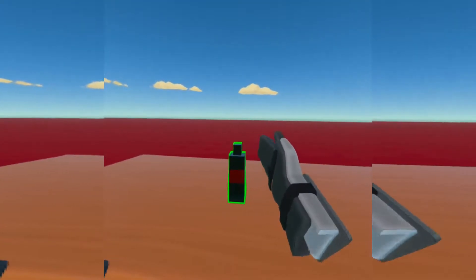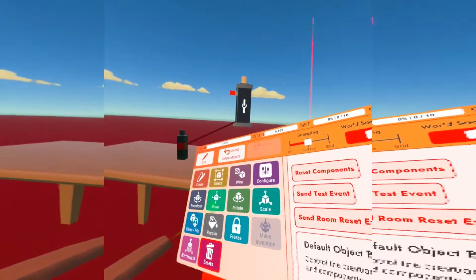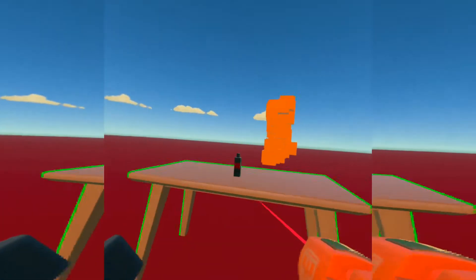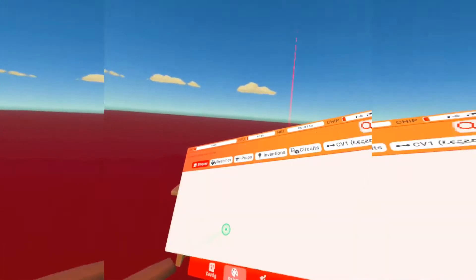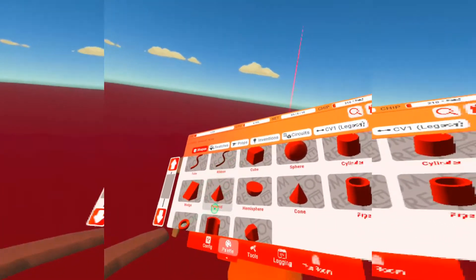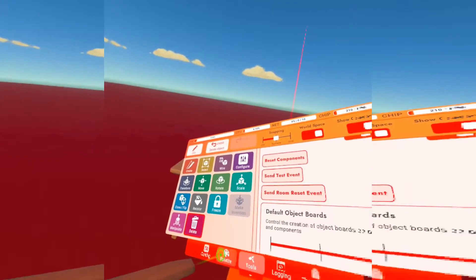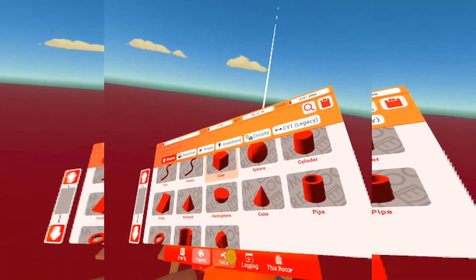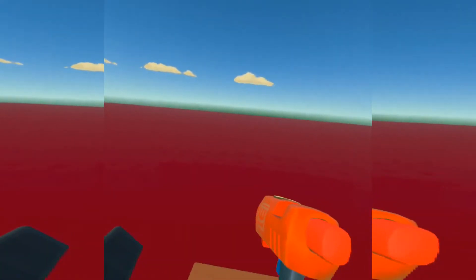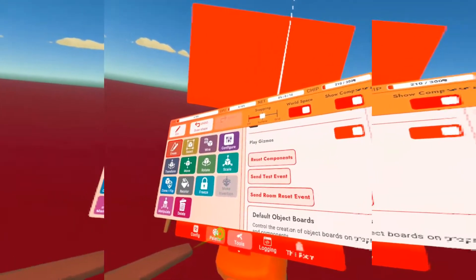We're going to be using the same grenade I was using. I went ahead and deleted all the circuits except for the clamp gizmo. I'll delete that too. First we're going to get all the chips that we need — let me spawn a wall right here so it's easier to place the chips on.